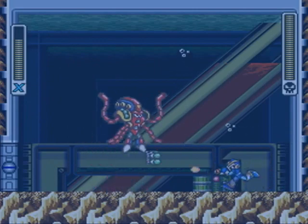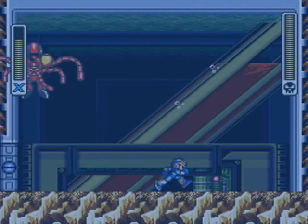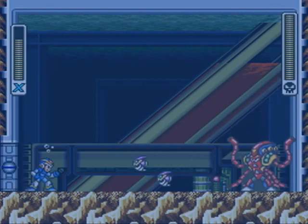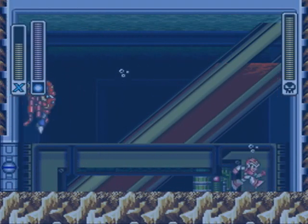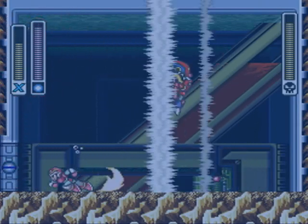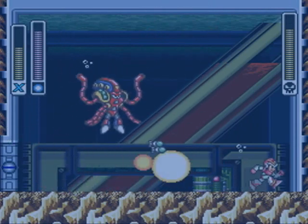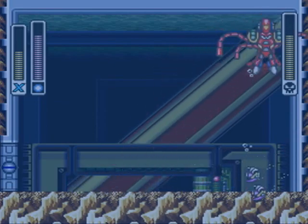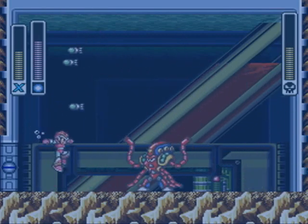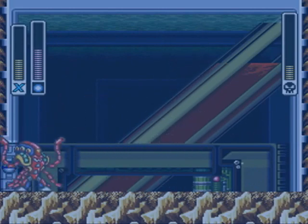Anyway, his attack is the homing torpedo. The only way to deal with that really is to shoot it. He also has apparently Storm Tornado, which I could've sworn was somebody else's power. You just want to shoot these torpedoes — they're hard to dodge. If you're trying to get through this without taking a hit using his weakness, the rolling shield is not the way to go, because it's harder to both destroy the torpedoes and hit him. So if you're trying to get through it without a hit, you want to use the X Buster. If you just want to get through it, you can use my favorite strategy, which is kill him before he kills you.